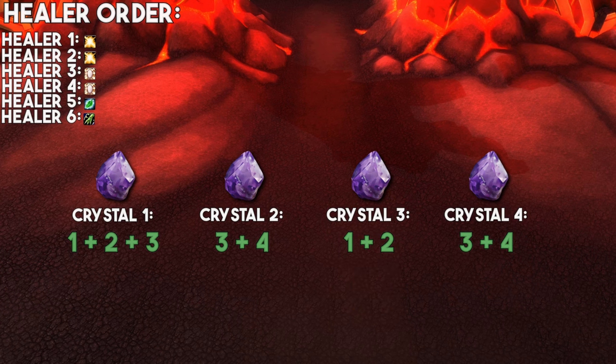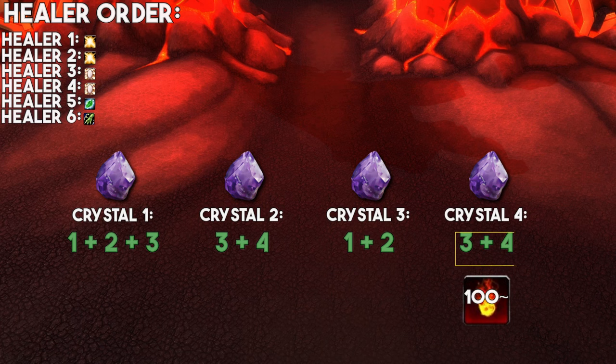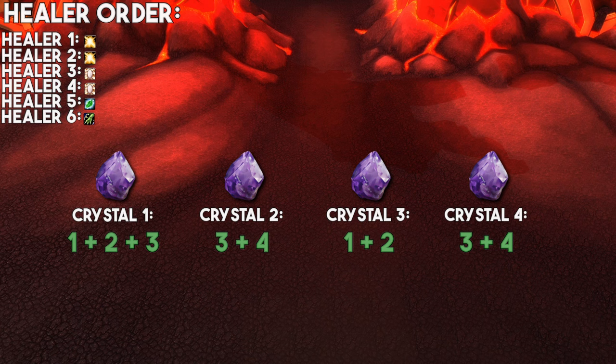Healers 3 and 4 will go back to healing on the fourth crystal, and will after that also be at around 100 stacks and will keep the buff for the rest of the fight. Healers 5 and 6 will gain stacks passively and can be a bit more flexible when they choose to offload their stacks, as their healing is not really needed on the tank.